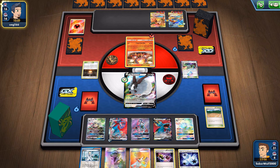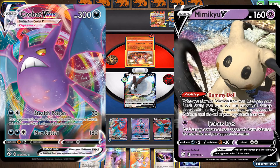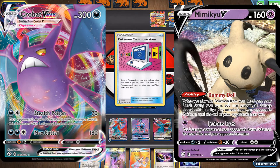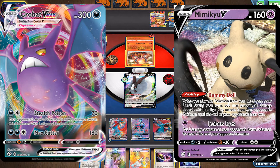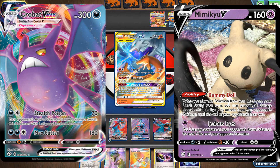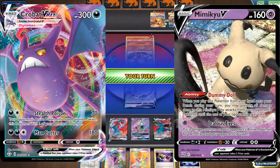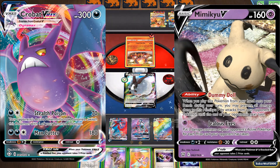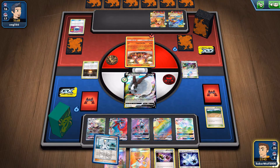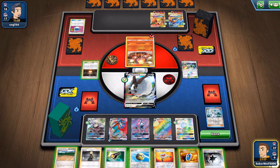Metal Box decks are definitely something to try out. Next up, we've got an annoying strategy that's probably going to be a powerful one — using the Crobat VMAX from the Shining Fates set with the Mimikyu V from this set that has the Dummy Doll ability. The tactic is very simple: you combine a bunch of broken abilities that work well together. Crobat V, its basic form, is a very good card anyway, letting you draw cards when you play it down, so you'll have a consistent deck.